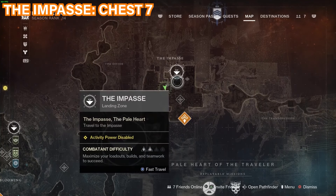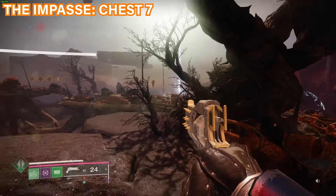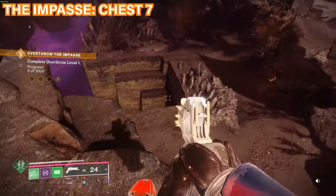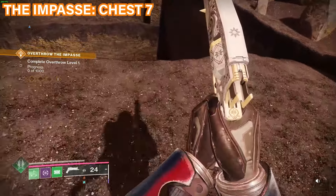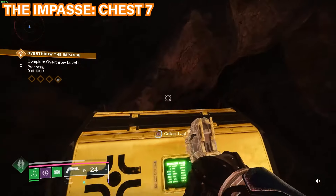The seventh chest is going to be found at the Impulse area — spawn here and the one we're going for is right here. Once you spawn at the Impulse spawn point, come to this area and look all the way to the back left and you'll see a little ditch down here. Go towards this ditch, be careful because there's a ledge you need to take, and then the chest is right here in the ditch.